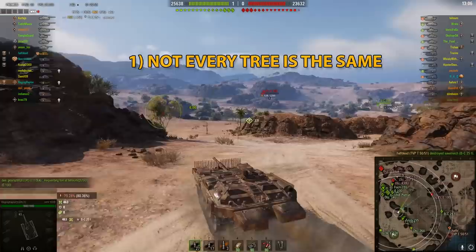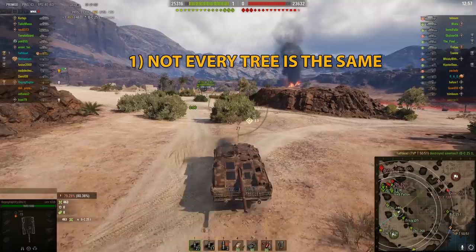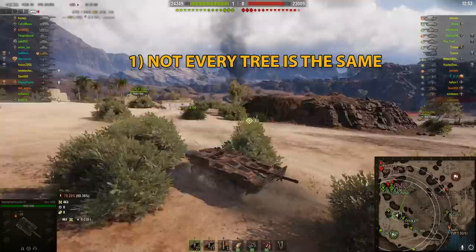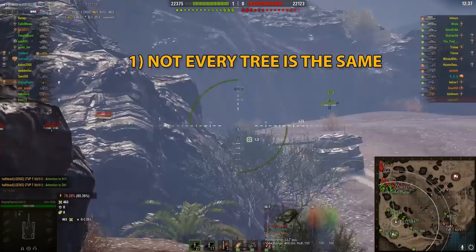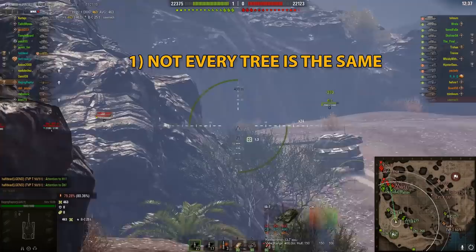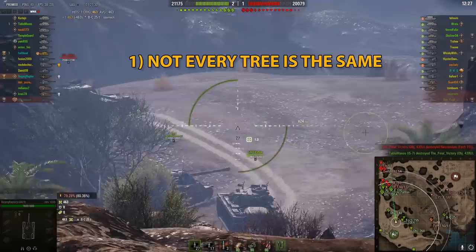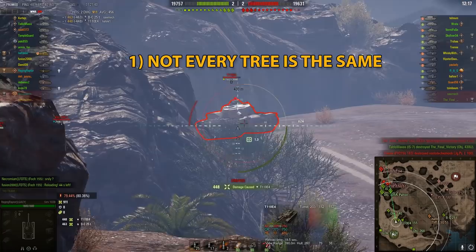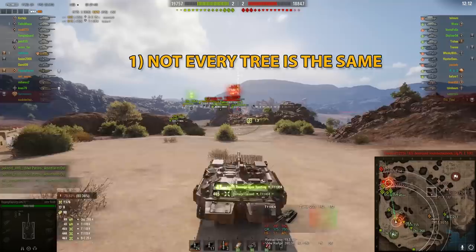Tanks like the Object 263 to Object 268 version 4 tree are immensely strong given how the current meta is evolving. The IS-7 tree is also really easy to play — the IS can bounce some shots, the IS-3 is the same, and the Object 257 is even better with its forgiving side armor. If you are starting the game, get advice from better players about which tree is best for you to learn. Personally, I'm now playing the German scout line with my friend, and I'll try to explain the spotting mechanic to him.